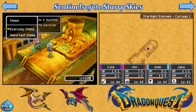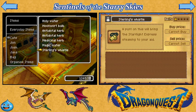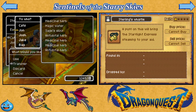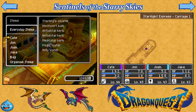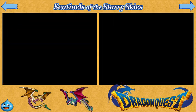So the first thing you want to do is move Sterling's Whistle to the top of your main character's inventory, because you're going to be using this thing a lot, and the faster you can access it the better. That way when you open your items menu you just have to hit the A button like three times and there you go.